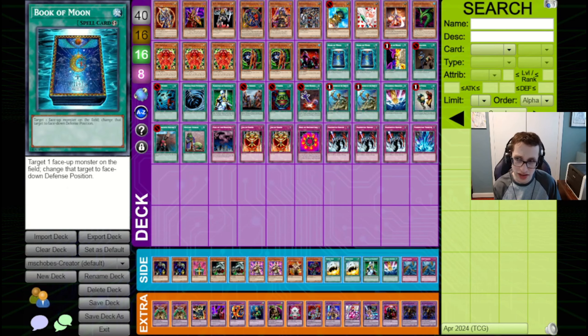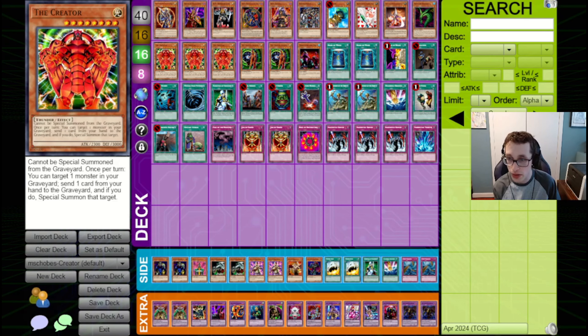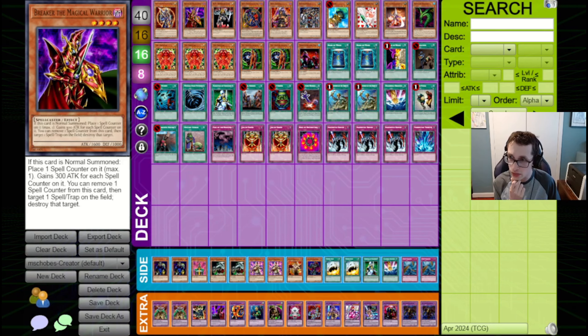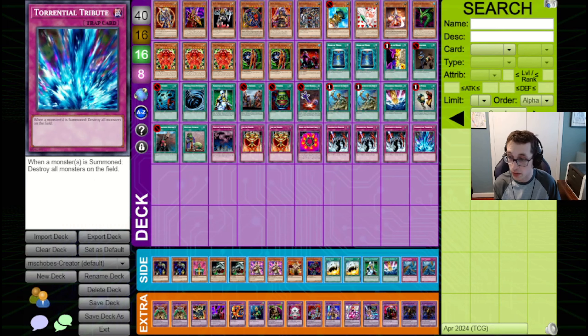I think this list is really, really sick. They've got two Books in the main, a Smashing Ground, Upstart here to draw into your Creators, things like that. The side deck's very good as well — Cypher Soldiers for Warriors, Wangus for Goat Control, Zembira as another searchable target off Rota, Knock, and Mystic Walks.